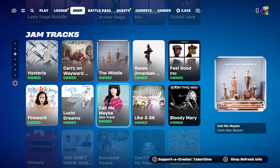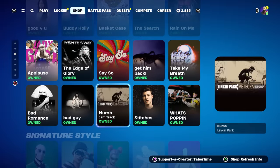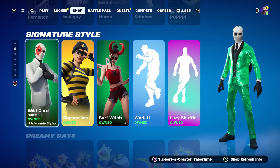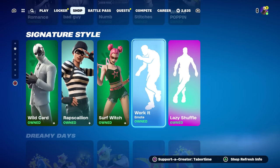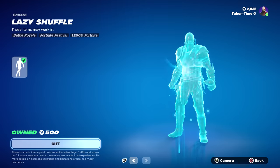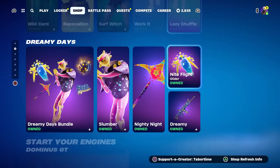Lady Gaga is still here along with all the jam tracks — you can cycle through those to see what's there. Remember, every Thursday we get new ones. Wild Card is back — he was just here for St. Patrick's Day. Rap Scallion is a pretty good skin with the secondary B-style Surf, making a return again with a few different styles. 'Work It' is the security guard dancing on the baseball field emote. Lazy Shuffle — not the one where sparks appear at your feet, but not too bad either.